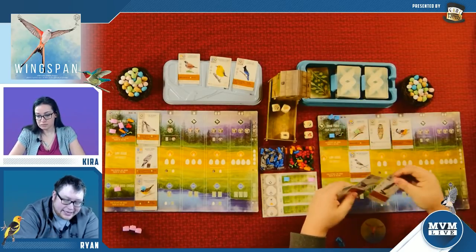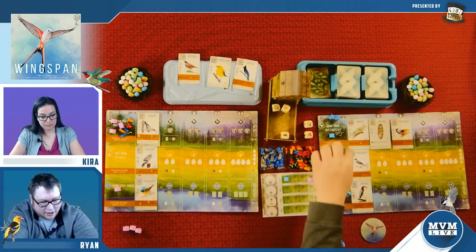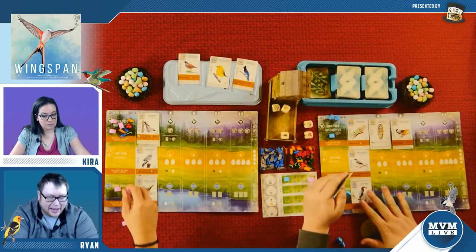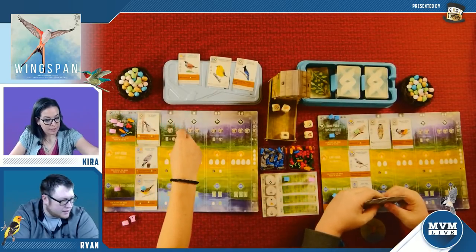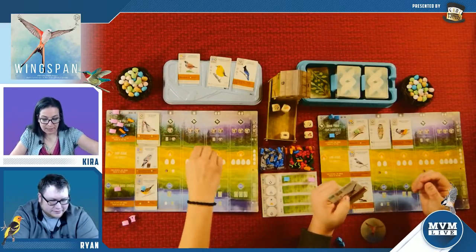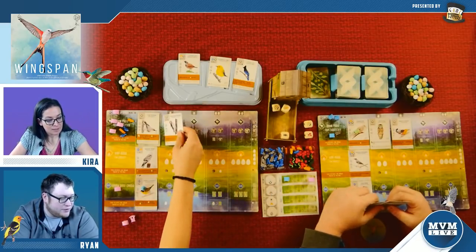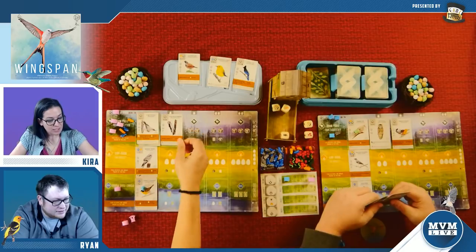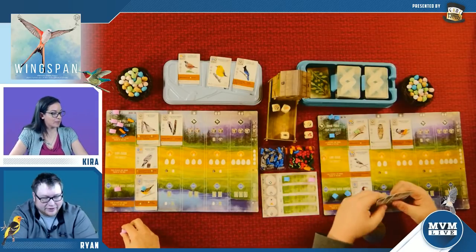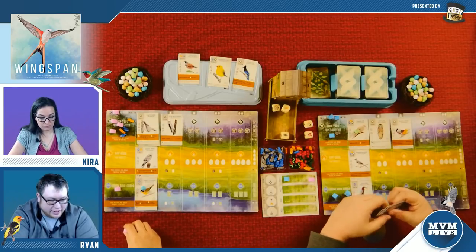I'm playing a bird because I need to get a bird down in the wetlands. This is going to cost me that little wormy I just got. The green heron goes back in the wetlands where he belongs. I'm going to play my yellow-bellied sapsucker — those things are cool, we actually have those around here. When he activates, he'll gain me a wormy. I've just got one thing left — I need to lay some eggs.